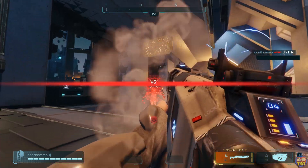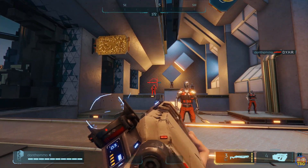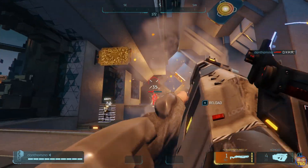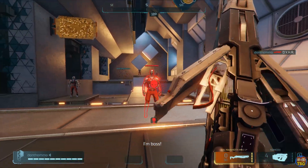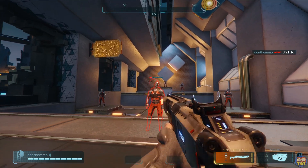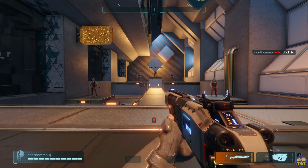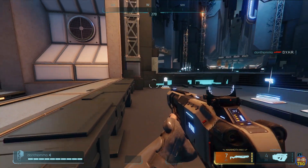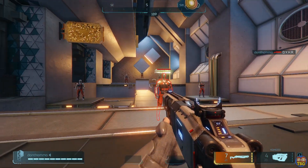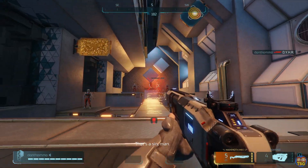These upgrades vary from gun to gun but generally consist of mag size and damage upgrades. First up we have the only shotgun available in the game, the Mammoth Mark 1 pump action. The first three upgrades on this gun will increase its mag size while the final upgrade will also give it a damage boost. Once fully upgraded this shotgun gives you nine shots in the mag and can reliably two-shot people at super close range and three-tap them if a little further out.